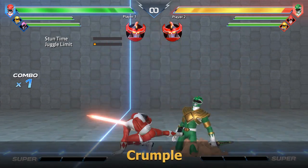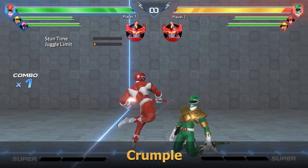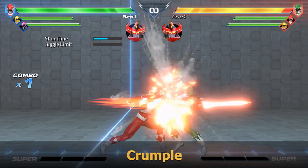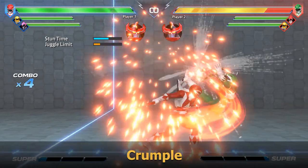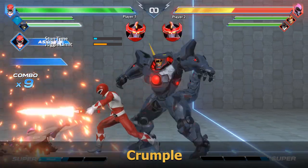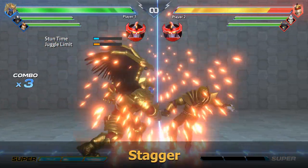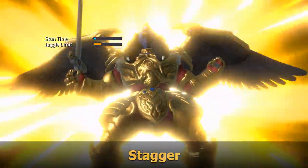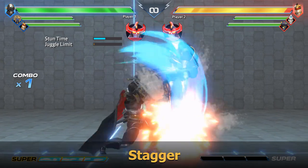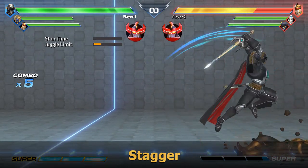Crumple is a rare, single-use combo state that actually gives you different results if you get the opponent out of it early or late. Hitting them early will result in the opponent still being standing; however, hit them late and they will actually be juggled out of it. Repeating a crumple will simply knock the opponent down, allowing an OTG. Stagger state is a common staple in many characters' combos — it will re-stand an airborne opponent, giving you ages to follow up. If you leave them alone, they will recover in a standing state. Repeat a stagger and you get a knockdown with an easy OTG.